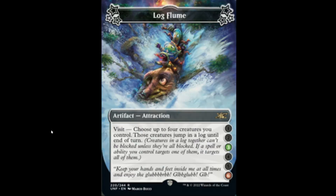Next we have the Log Flume — an attraction. On a three or six, if you get to visit, choose up to four creatures you control; those creatures jump into a log until end of turn. Creatures in a log together can't be blocked unless they are all blocked. If a spell or ability you control targets one of them, it targets all of them. That's going to be funny — I would like to jump my four 1/1s into a Log Flume, attack, then cast Defiant Strike targeting one of them and draw four cards for one white. Yeah, seems good.